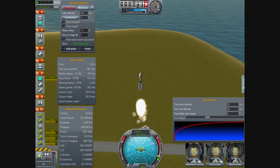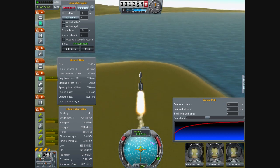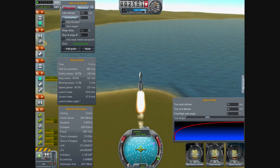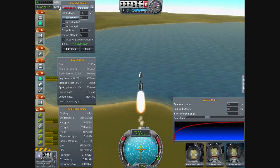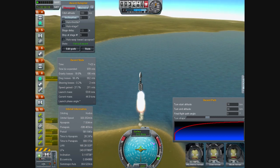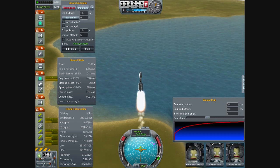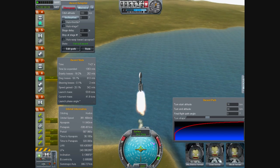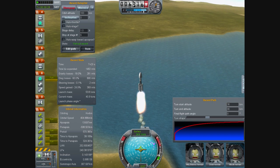I'm going to zoom out a little bit here. We're using the ascent autopilot with this one. It's going to stop at stage 6, which is the third stage. It's going to start its turn at 30 kilometers and end the turn at 90 kilometers with the ascent path there.